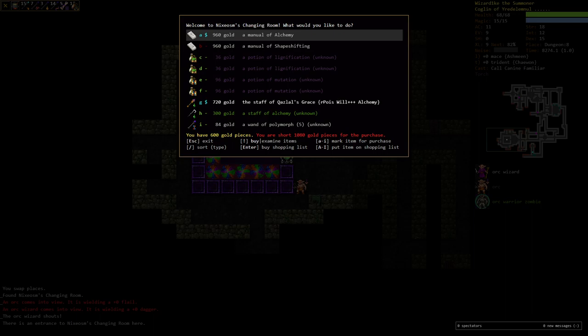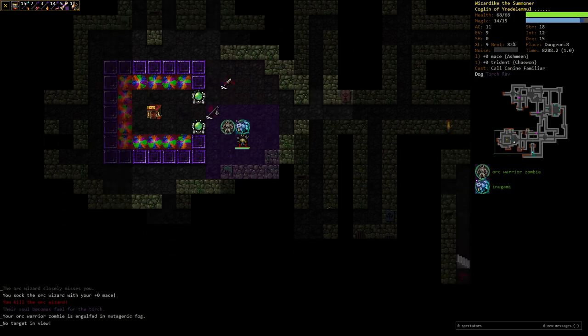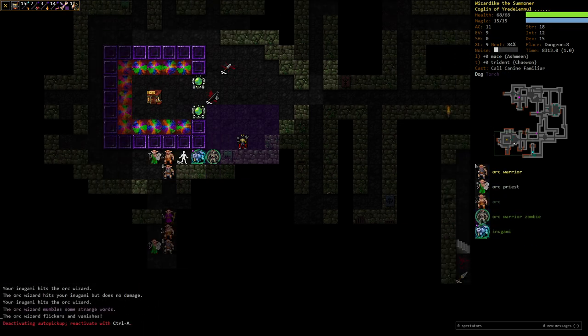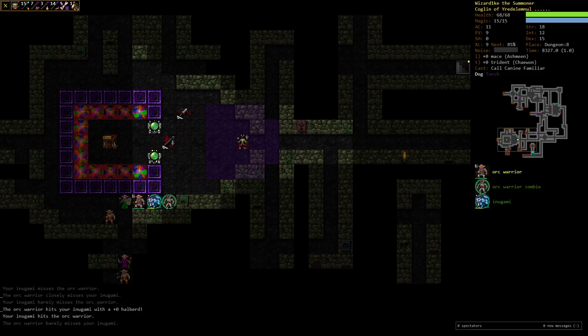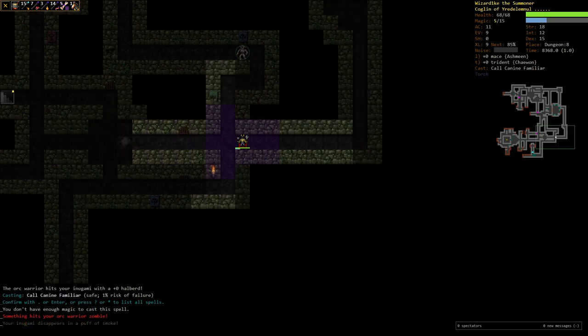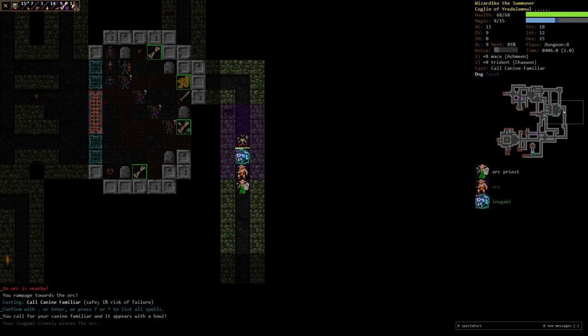I'm allowed to have a staff in one hand as one of my weapons. There's a lot of ghosts for dungeon level 8 - everyone who died there groups together. Found mutation and lignification scrolls - technically allowed to use lignification since armor can be melded. Might save up for that staff. Getting smited by priests constantly. Trying to get fewer enemies in view - not sure if they can smite from out of sight. Out of magic points, need to run around corners to recover.